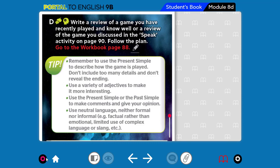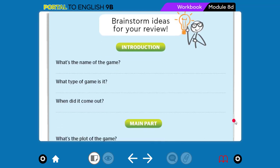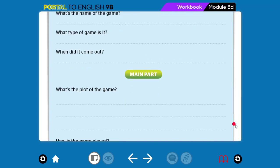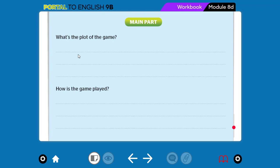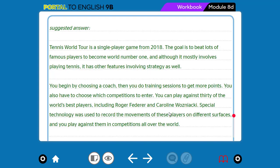Now let's move to page 88 of the workbook. These are the questions we are going to answer before writing our game review. What is the name of the game? What type of game is it? When did it come out? This will be in the introduction. For the main part: what's the plot of the game, and how is the game played? And for the conclusion: what's your general opinion of the game, and do you recommend it? Why or why not?